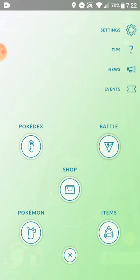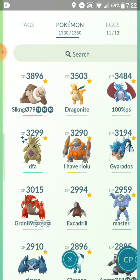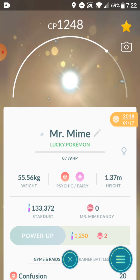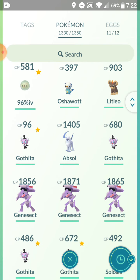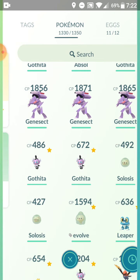I can get Chespin though. I want to show you some new Pokémon — well, new for me. Two of my friends traded Pokémon to me: I got a Lucky Mr. Mime, a Noibat, and a 96 IV Solosis — that's gonna be my best one.